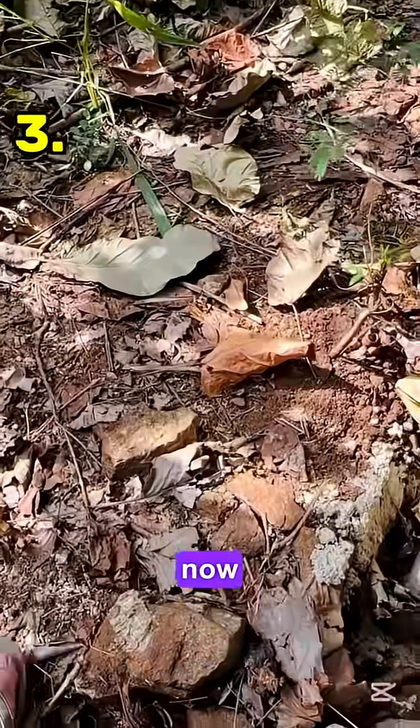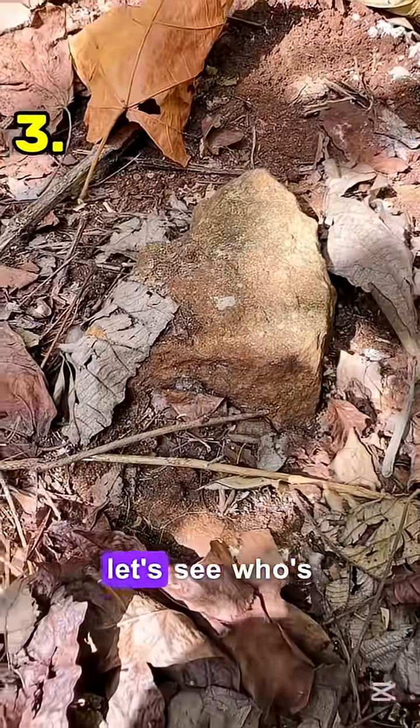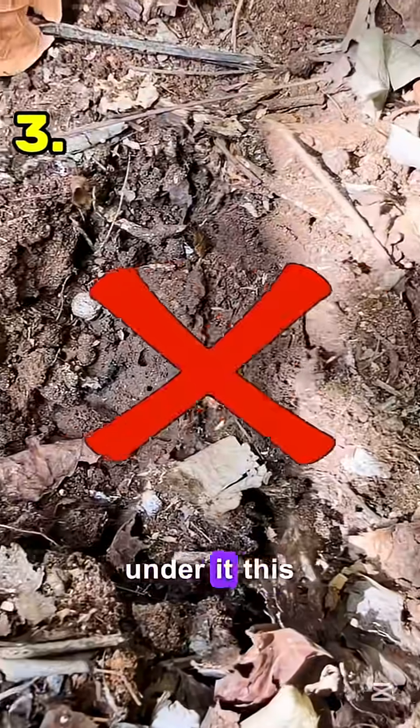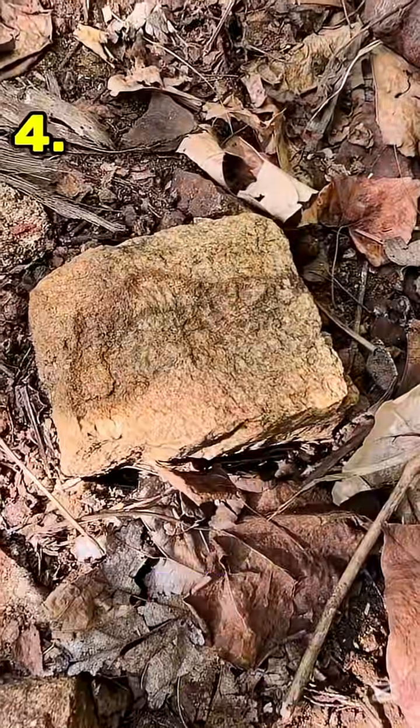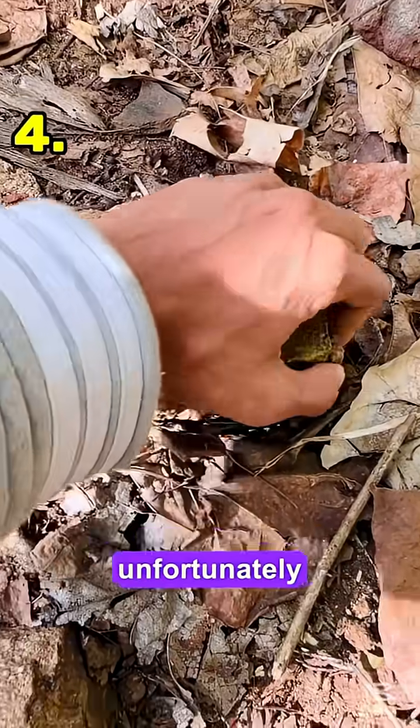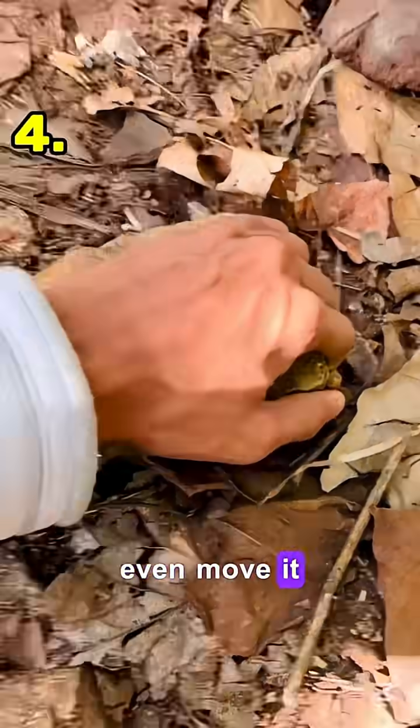Here's our third rock. Let's see who's under it — oh, there's no animal under it. This is our fourth rock. It seems to be very hard; unfortunately we can't even move it.